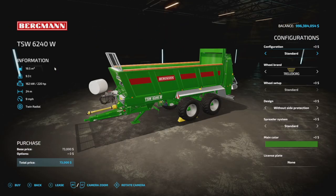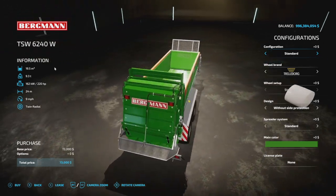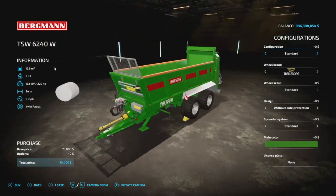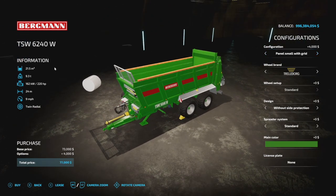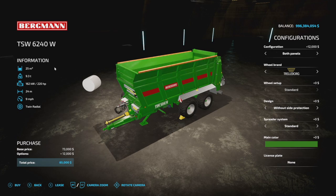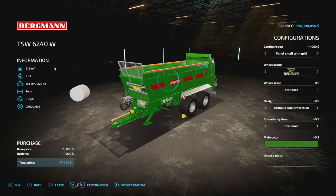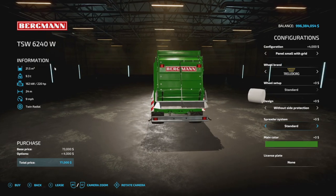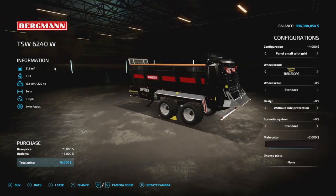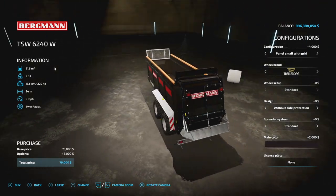The second new mod for PC and Mac is the Burschman TSW 6240W manure spreader. It does both manure and lime. It starts at 19,500 liter capacity, which you can increase to 21,500 or even 25,000 with customization. Wheel brands include trailer board and BKT. You can choose different spreading systems: right limiter, left limiter, or standard. Green or black color options, license plate, requires 220 horsepower, and has a 24 meter spread at nine miles per hour.